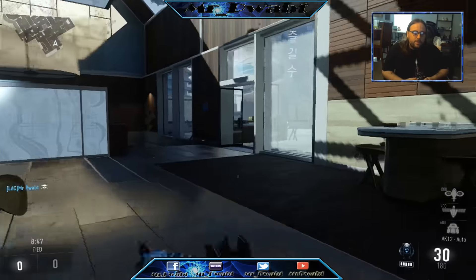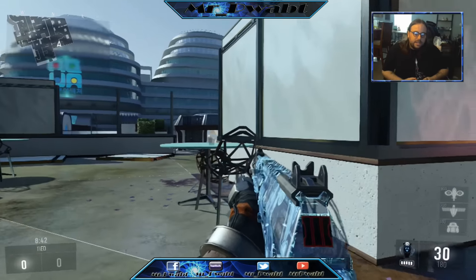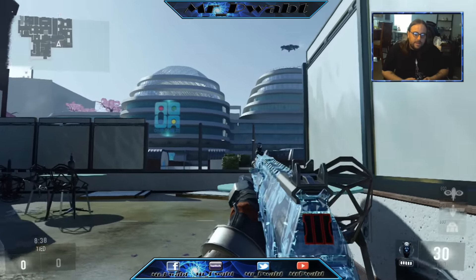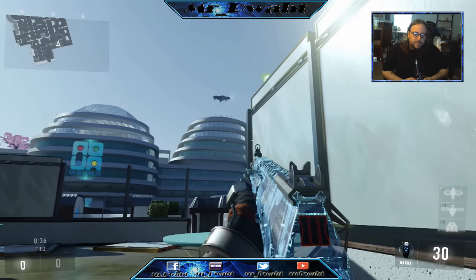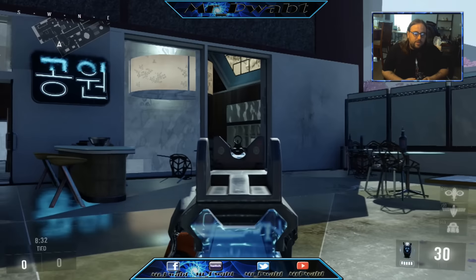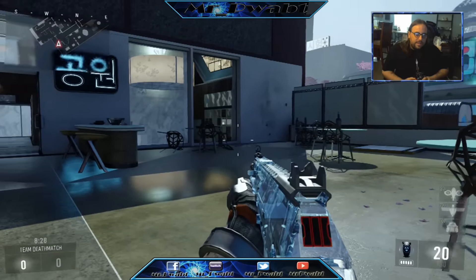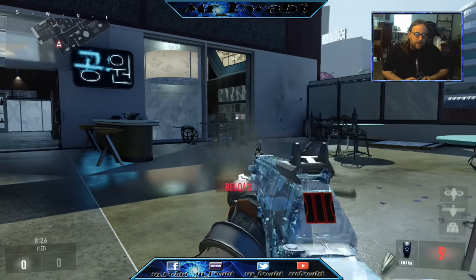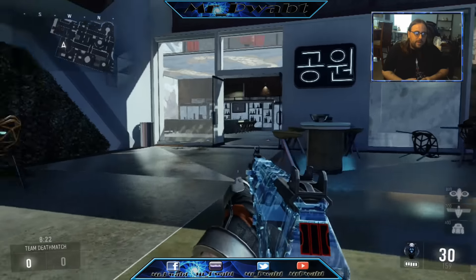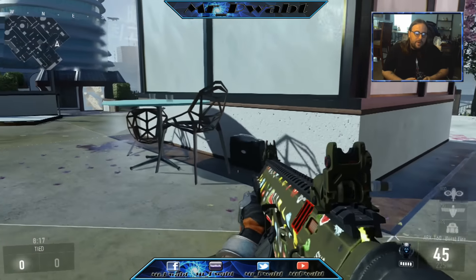This is X-Ray. As you can see it's actually like see-through — you can actually see the chair and stuff through the gun. I think that's really cool. I would definitely use this gun. It looks really neat. Too bad you can't really see the bullets going through it, but overall it's a pretty cool camo for the AK-12.